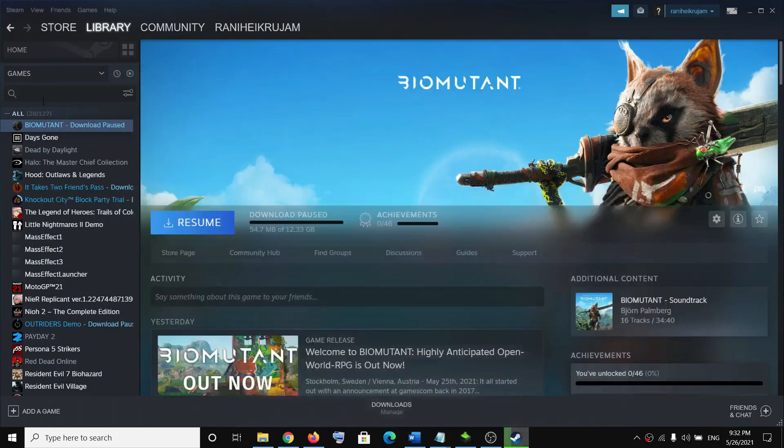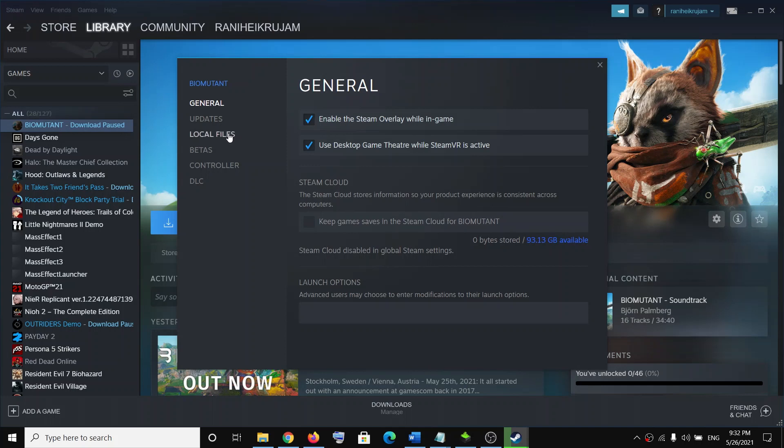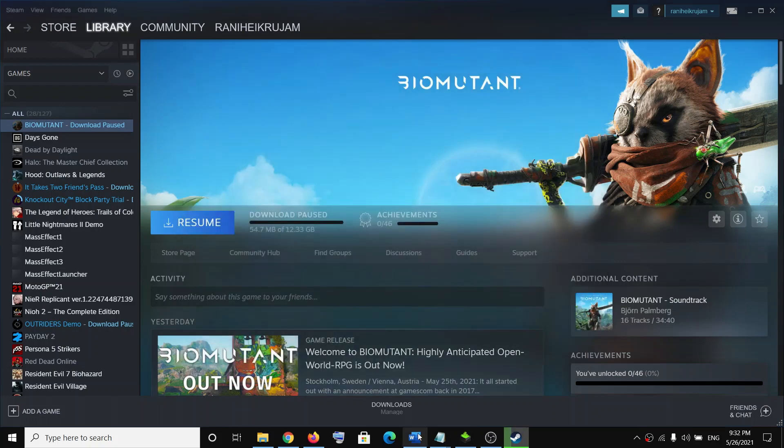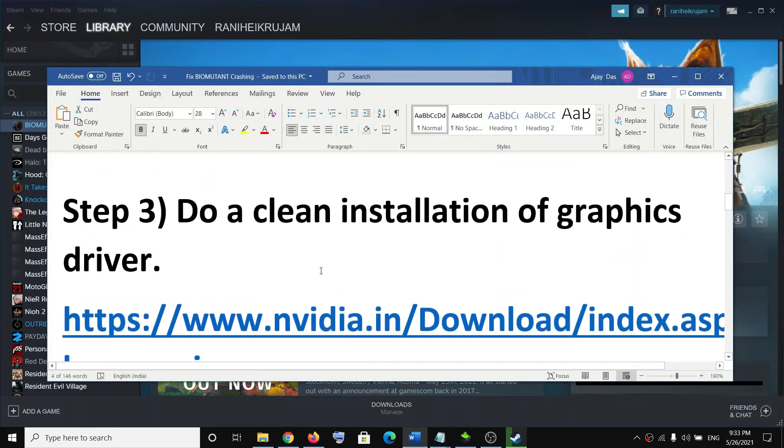The next step is to verify the integrity of game files. Go to Steam, right-click on the game, then select Properties. Go to the Local Files tab and click on Verify Integrity of Game Files. Once the verification is done, try to launch the game.